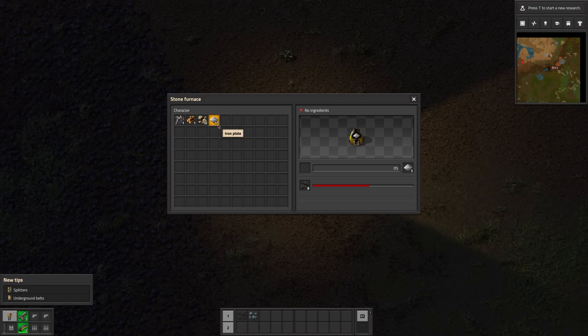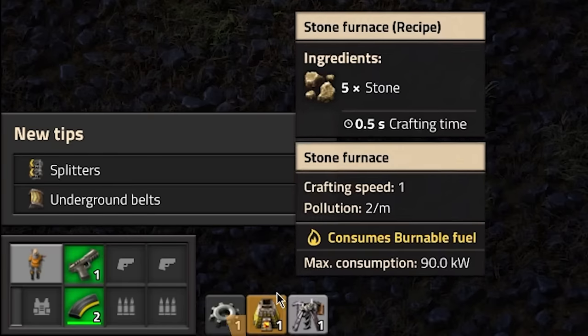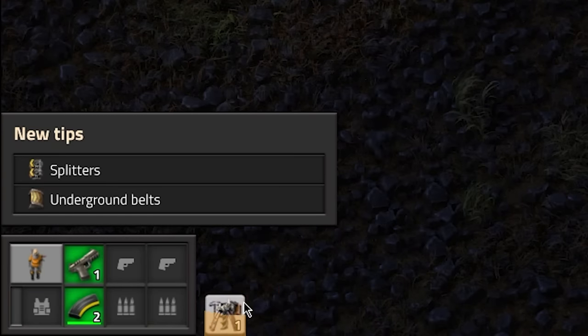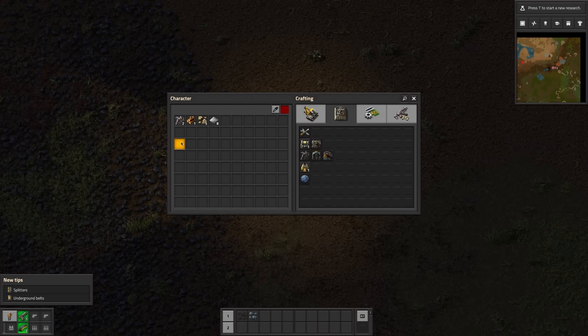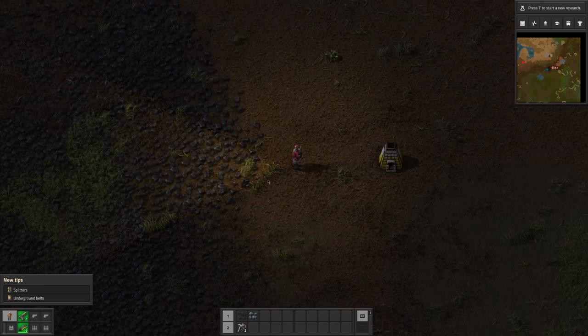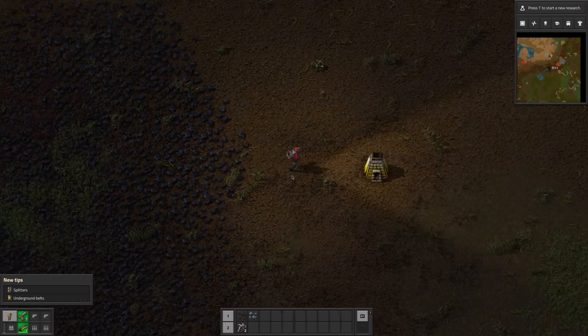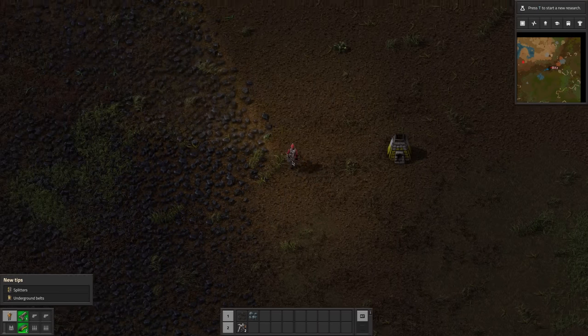So we've got some plates now, which means we can handcraft the burner drills. We can see down in the bottom left it will make whatever we need to get to the said item. Let's get two of these and put them in my inventory. I am playing this straight blind after like three to four years, so I want you to experience the learning process with me. It's going to be one journey for us both.